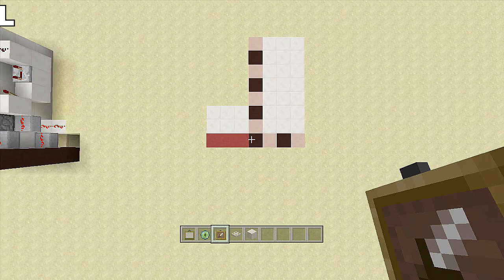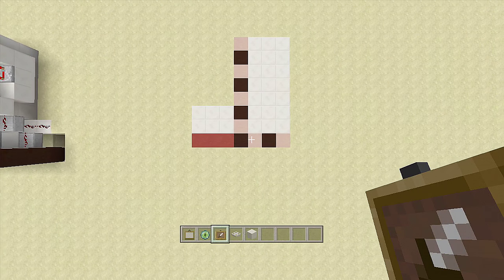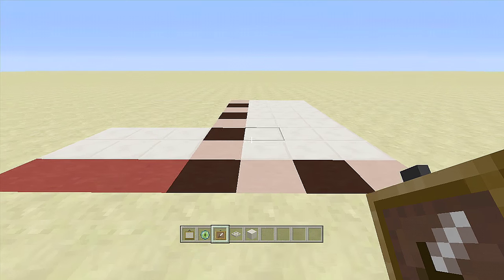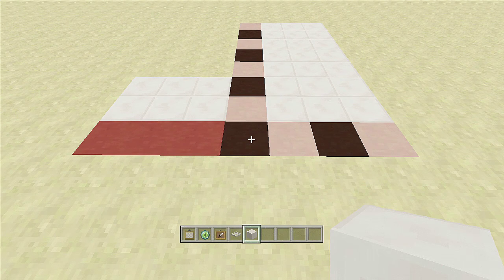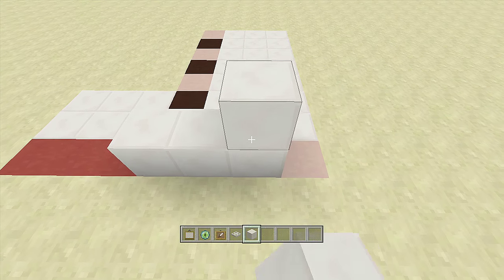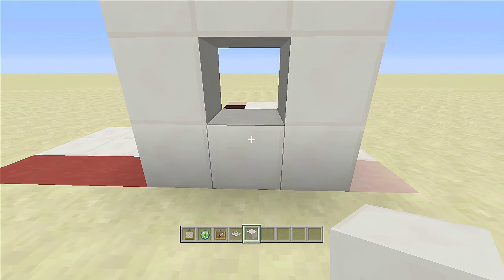Once you have your spacing and resources gathered — I also forgot to mention the red stained clay down there marks where your wall will be. Come to the bottom left corner of your eight by four spacing and place a three by three wall with no block in the middle: one two three, one two three, one two three, then another block here. This is where the eye scanner will go.